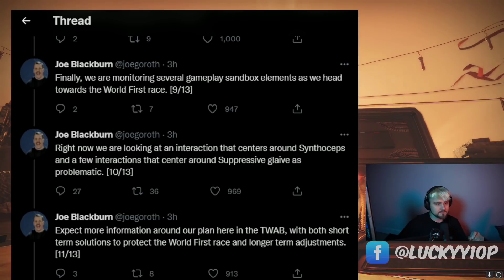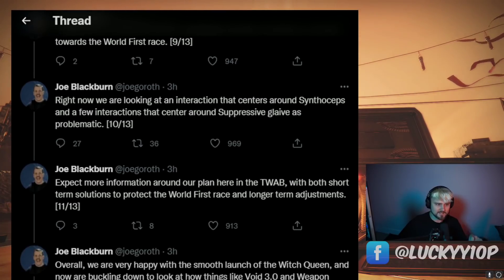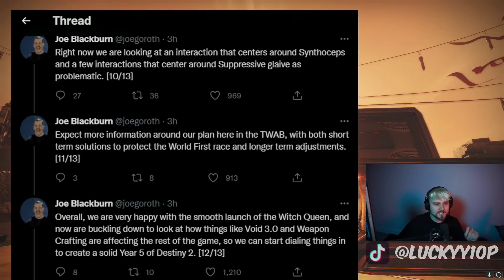Finally, they are monitoring several gameplay sandbox elements as they head toward the World's First race. Right now they are looking at an interaction centering around Synthoceps and a few interactions around Suppressive Glaive as problematic. I'm not entirely sure what build they're talking about with Synthoceps — when I get that information I'll cover it. Suppressive Glaive I do see as slightly problematic since it suppresses everything and is extremely effective. Expect more information in the TWAB with short-term solutions to protect the World's First race and longer-term adjustments.